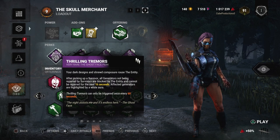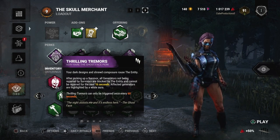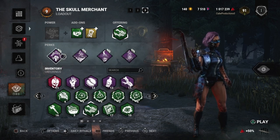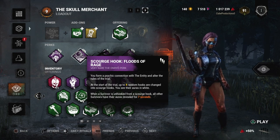First thing is Thrilling Tremors — Thrilling Tremors is my favorite perk in the entire game, at least for killer. What this perk does is when you pick up a survivor, all generators not being worked on are blocked by the Entity for 15 seconds and highlighted in white. The perk has a 60-second cooldown. It's really good because basically it blocks gens, and then we can go towards the gen survivors are working on and stop them.